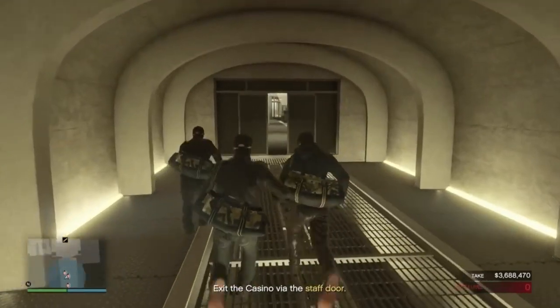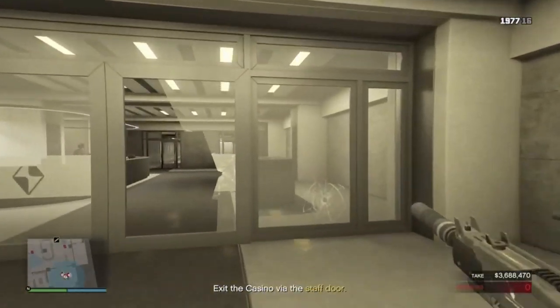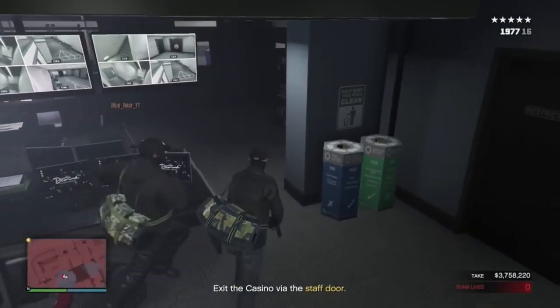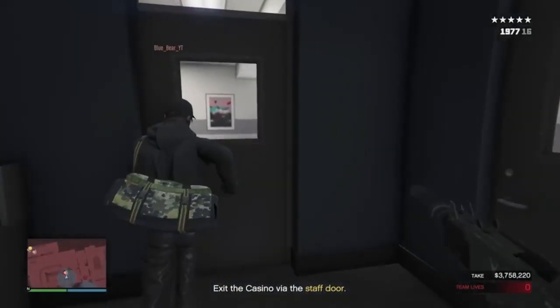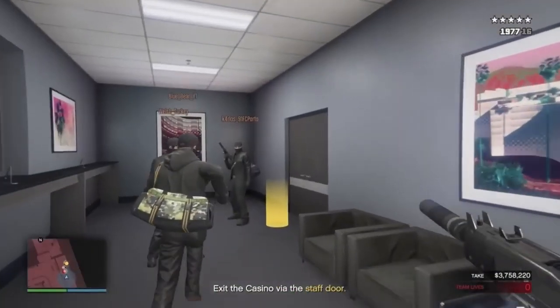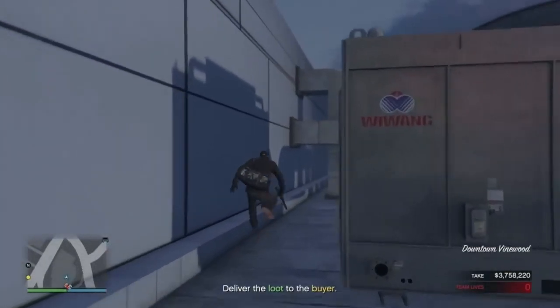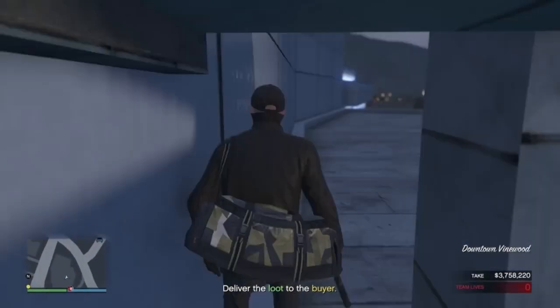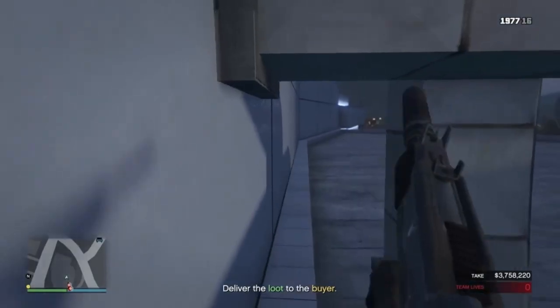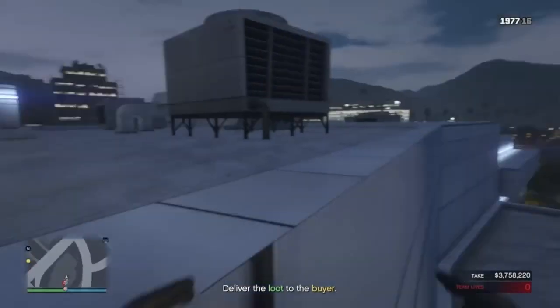I've been banging on about how slow it is on console to switch to first person for some time. Currently it takes up to three button presses before you can get into first person. This is okay when you're just standing around, but most of the time you'll miss it and have to go through all the motions again. This becomes particularly slower when you're running and in a gunfight due to how clunky the controls are. If they could add a way to switch to first person in just one click, that would be great.